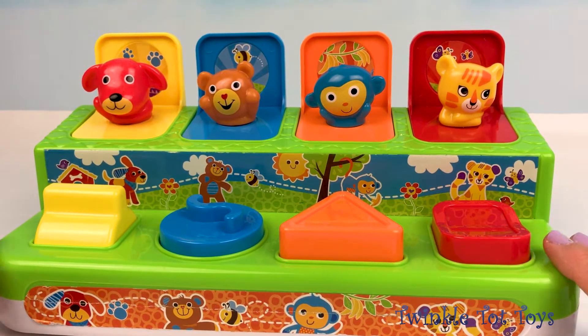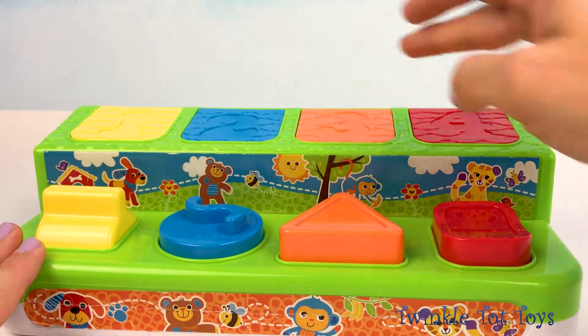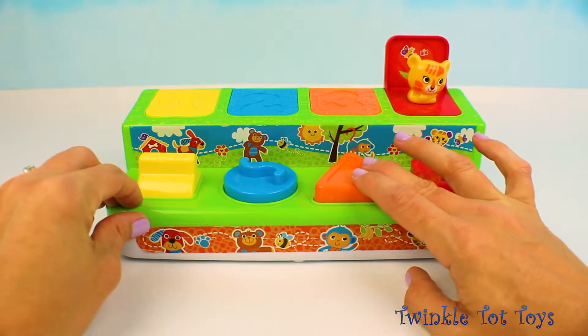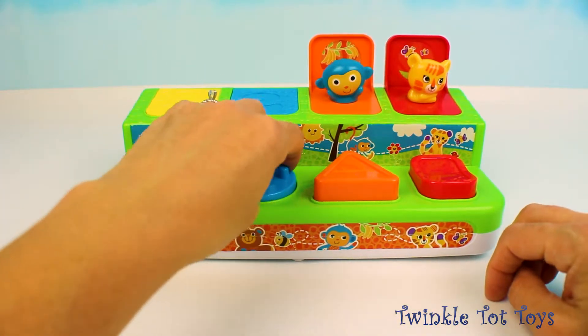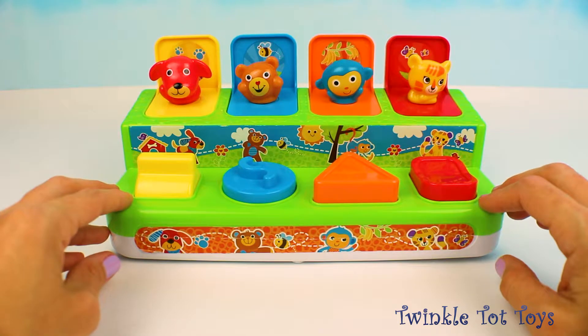Let's count backwards from four: four, three, two, one. Let's pop them again. Four — the tiger. Three — the blue monkey. Two, let's turn this one — a little bear. And one — a little red dog.